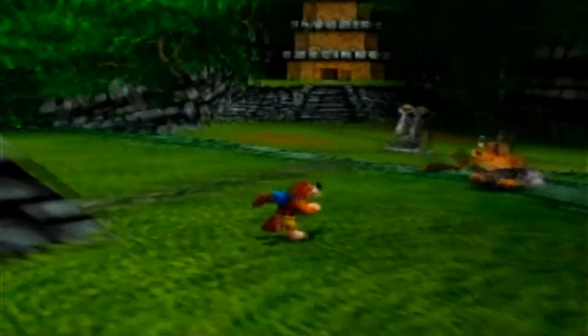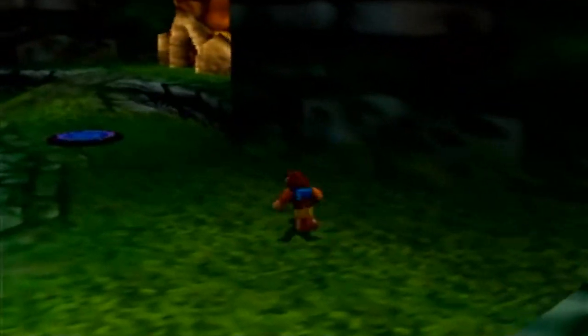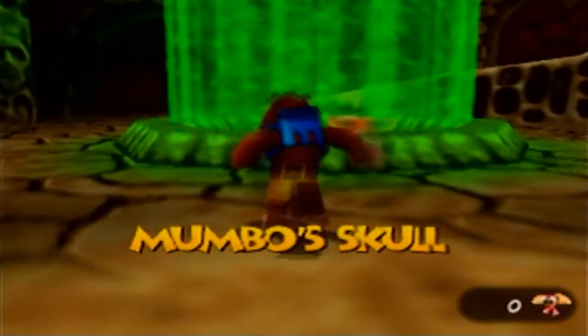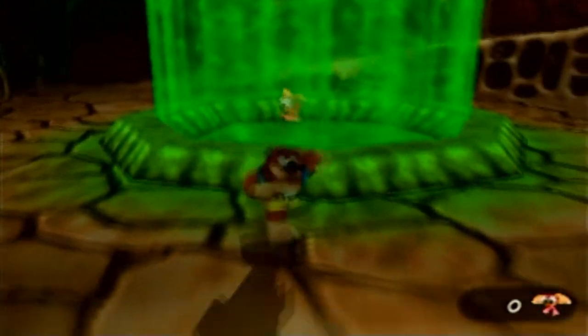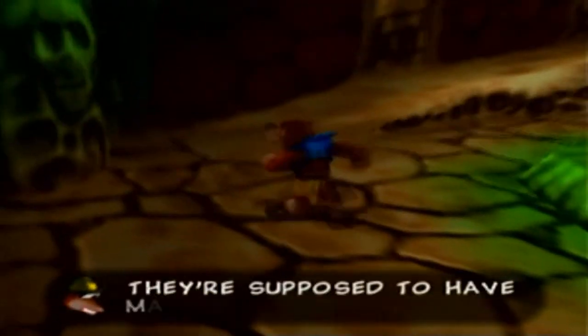There's not a whole lot more we can explore, so let's go pay Mumbo a visit — we haven't seen him since the opening cutscene. Mumbo's skull is a lot bigger in this game than in the first one; he even got a second floor. A sign says: "Use the giant shiny one to open the huge stone doors!" We found a Globo — they're supposed to have magical powers!